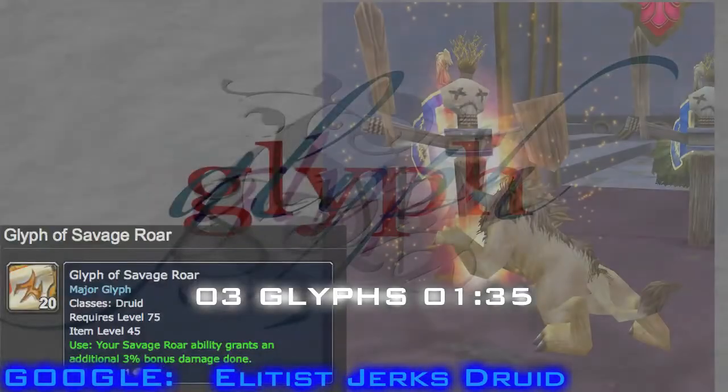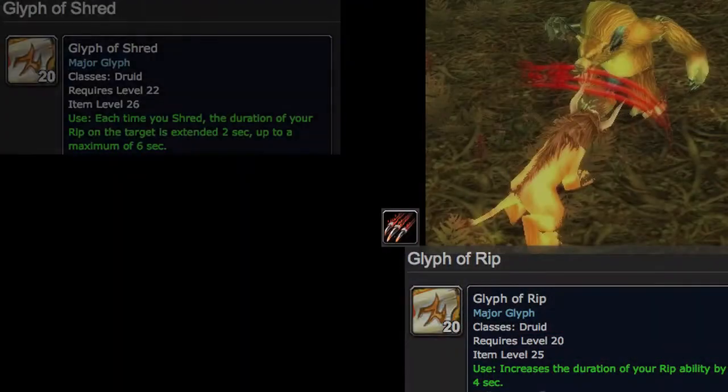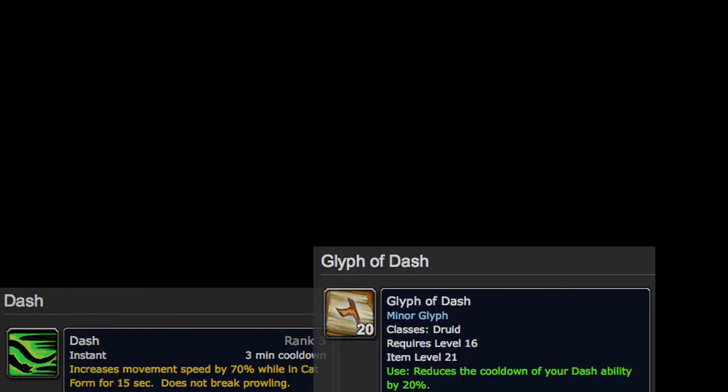Your major glyphs should be Savage Roar, Rip, and Shred. Any other combination will give inferior PvE DPS results. The proof is in the Roar and Feral by Night thread on Elitist Jerks — feel free to argue with them. Minor glyphs don't really matter, but more Dash is more better, IMO.